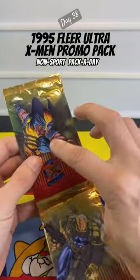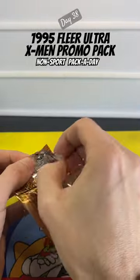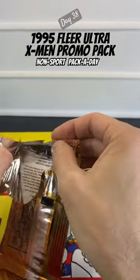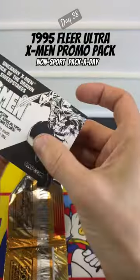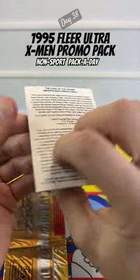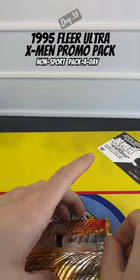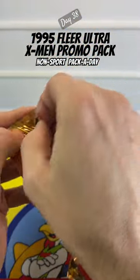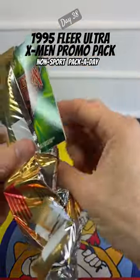It's a 1995 FLIR Ultra X-Men promo pack with the game tip up top and two cards down there at the bottom. This is video game tip number five, with some sweepstakes info on the back — your basic advertisement mumbo-jumbo. You would have gotten this pack in an issue of X-Men or X-Force, and a couple other ones back in 1994 to promote the 1995 FLIR Ultra.